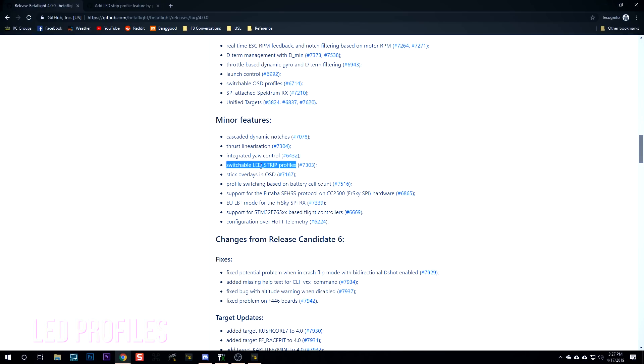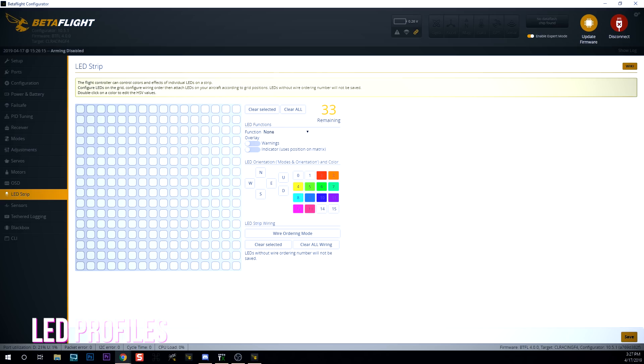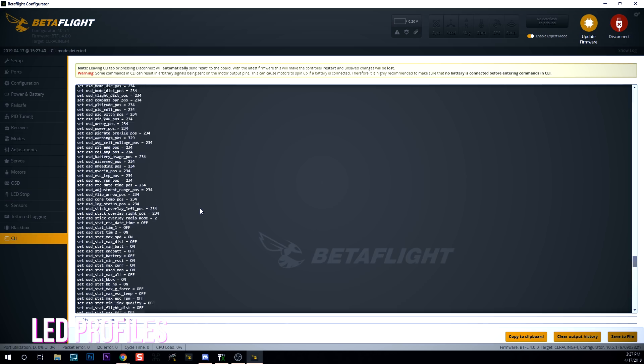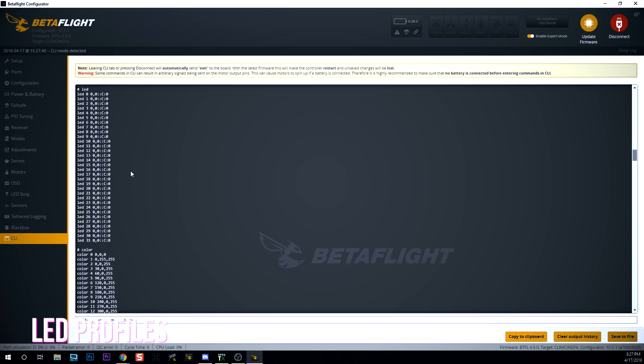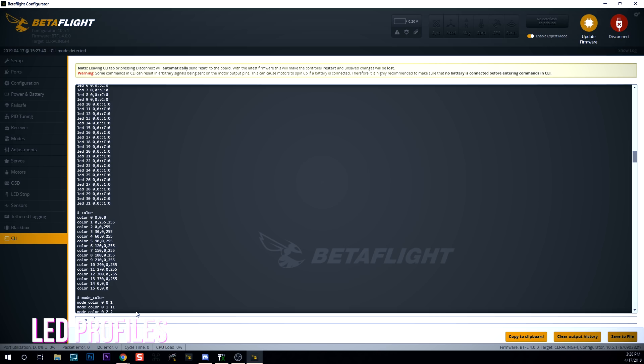Similar to switchable OSD profiles, switchable LED strip profiles have been added as well. For those who run LEDs with different settings, this is going to be exciting. I went to the LED strip tab and I don't see the ability to change profiles anywhere. Looking at a config dump, I don't see any indication of LED profiles — no LED profile one or LED profile two. Not all boards are going to have program space to support LED profiles. If you've got an F3 board it doesn't support LEDs at all — there's not enough program memory. This is an F4 flight controller and maybe F4s just don't have LED profiles. I'm not sure about that.